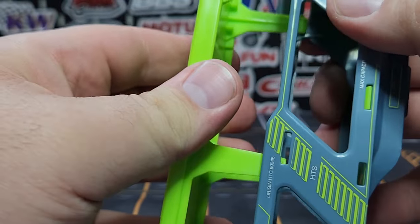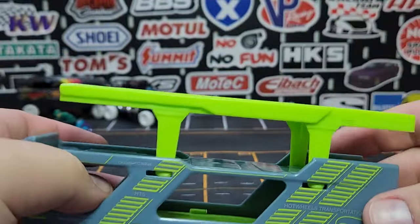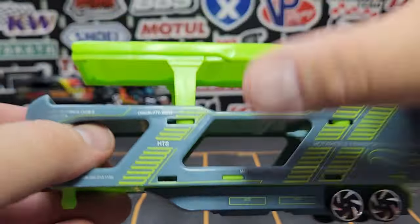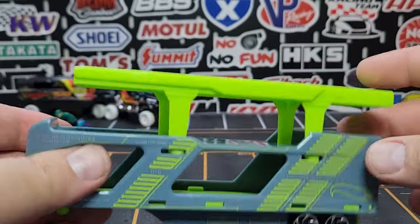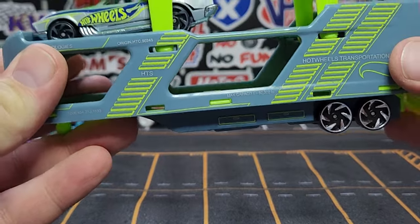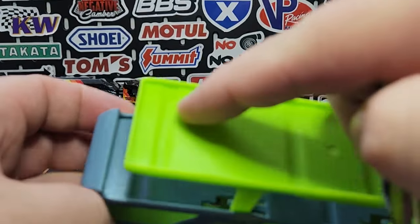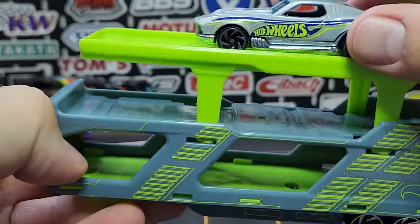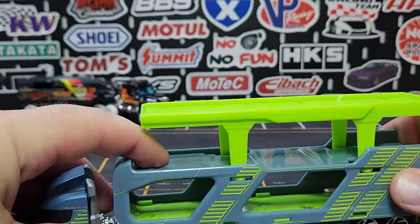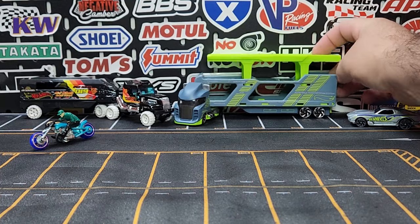So you pop it up and then slide it back, and that locks it in place. There's a little spot in here — pretty impossible to see — but you just slide it back and it locks it in, keeps the cars on there. What it allows you to do is put cars in the bottom, two cars in the middle, and two cars at the top. Both the middle and top sections have little divots for the wheels to hold the cars. Then there's a little ramp that drops down at the back, which doesn't seem to stay up very well. We'll load this guy up since we have a bunch of Hot Wheels — throw the Boulevard Bruiser on the bottom to start.